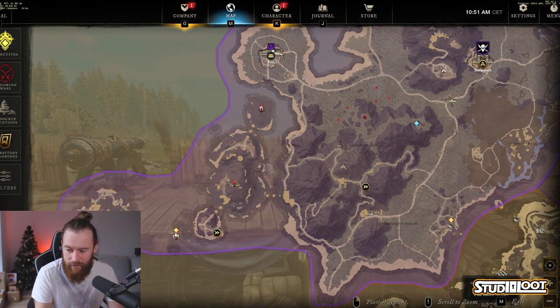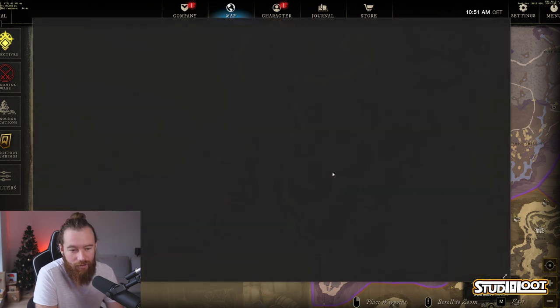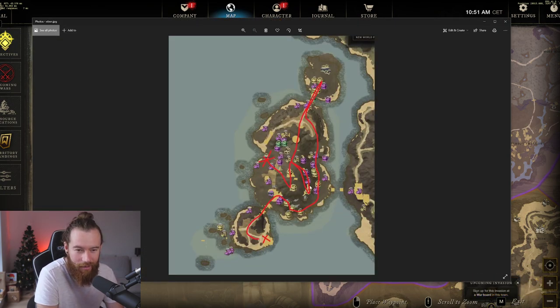I did do some extremely good graphics so you can see the route — this was built on the New World Fans map. As you can see, we start down here at the shrine, make our way around, grab these four big chests here, grab the other big chests on route, and head up to the top where you get your free elite chest.